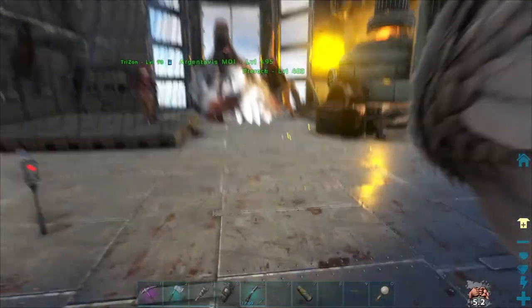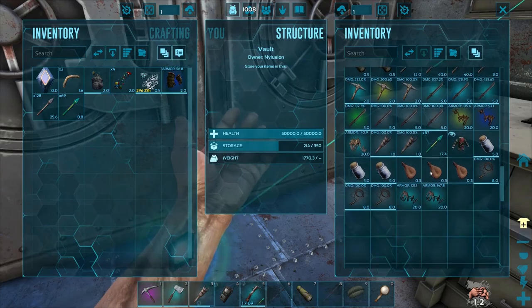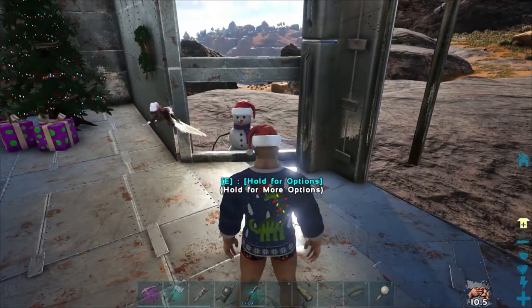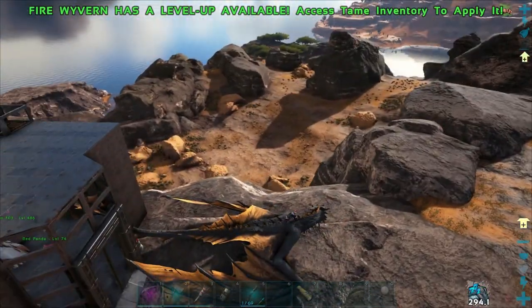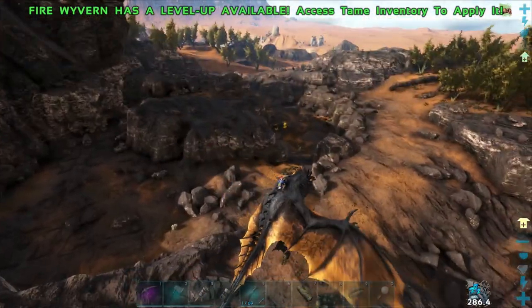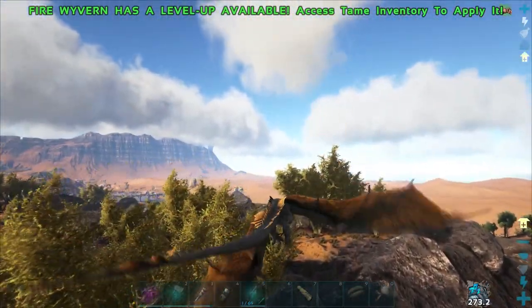Now I need to go out and collect some Y-seeds, because Y-seeds are the best way to tame a Jerboa — hands down. Do I have a whip? I should have a whip here somewhere. I'll take out my wyvern. The best place to get Y-seeds is from those purple flowers you find in the desert. Not seeing any right here, so I'll probably have to go closer over here to the river.